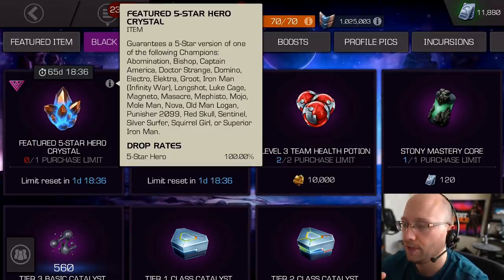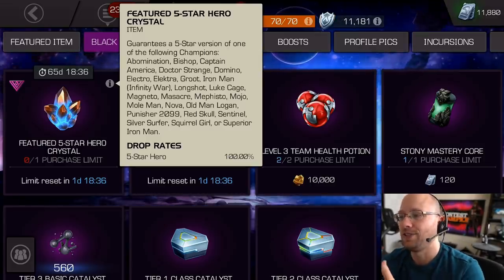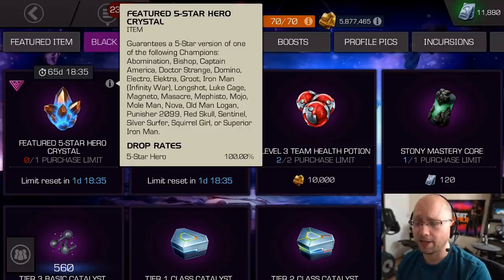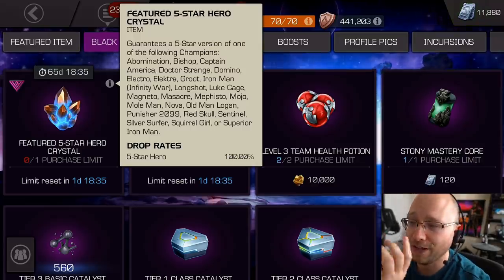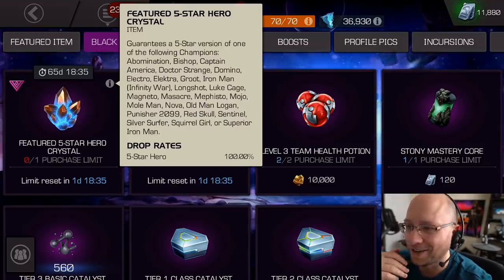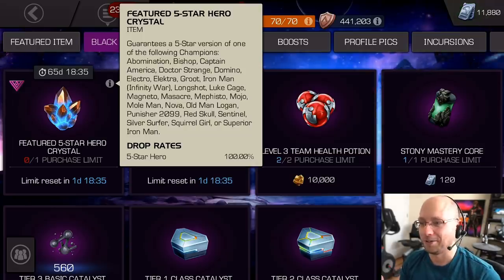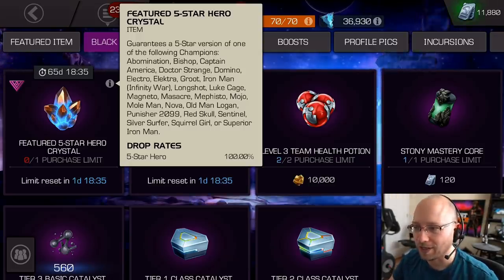Otherwise, I generally don't pick up the featured crystal. I would also really be psyched if I got Mojo — that would be awesome. This resets in two days and I am going to purchase another one. I haven't opened it yet; I'm going to pop them both at the same time. But anyway, for a lot of players I don't recommend going featured crystals. Just because it has the word featured on it doesn't necessarily mean it's better. It's one of those things that I think tricks people just because they see the word featured — they're like, oh wow, it's only a little bit of extra shards, but a little bit of extra shards for something that's potentially worse. For most people, I don't recommend getting this.